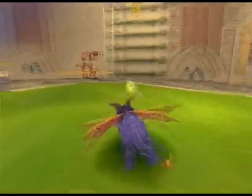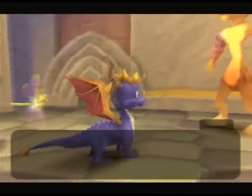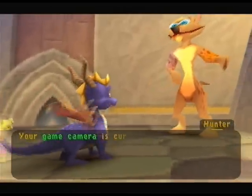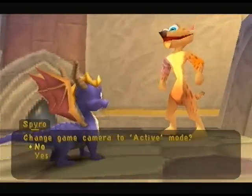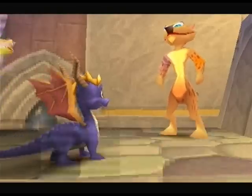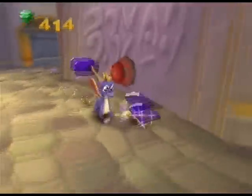There's a ladder over there. We'd climb it, but since we can't just yet, oh well. And here's Hunter — he explains all the different types of camera, like passive and active or something like that. You can change it in the options menu when you press start, but I don't really know how to work it and I'm fine with the one I currently have, so nothing is going to be changed.